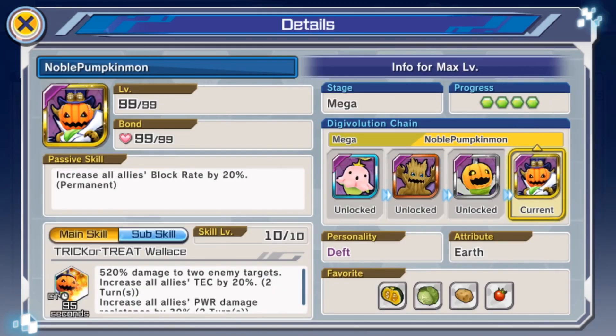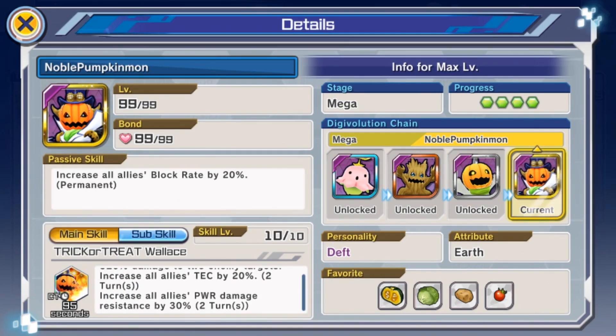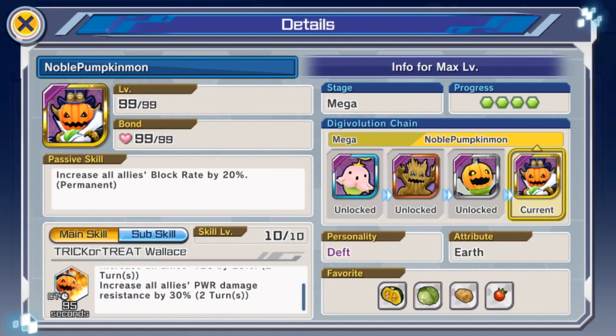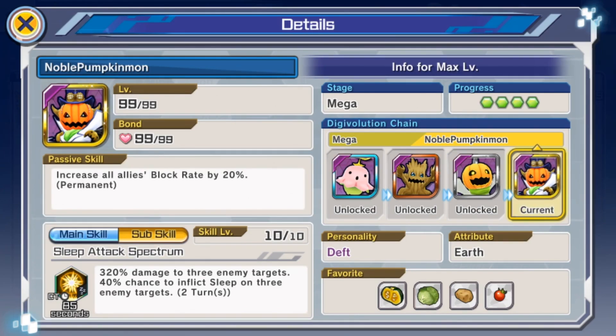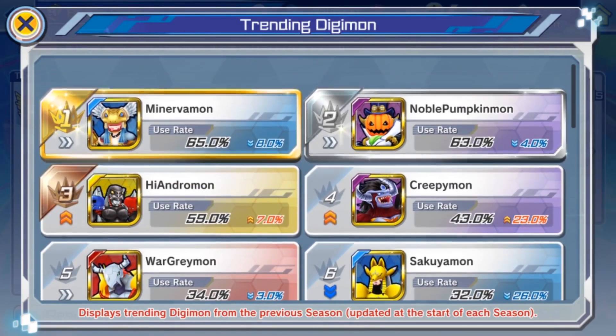Noble Pumpkinmon is still super strong. Its main skill has a high multiplier against two enemy targets, increases all allies' tech by 20%, and increases all allies' power damage resistance by 30% — an absolute busted main skill, very loaded. The sub-skill deals 320% damage to three enemy targets with a 40% chance to inflict sleep, giving crowd control. It also increases all allies' block rate by 20%. Noble Pumpkinmon is absolutely crazy.